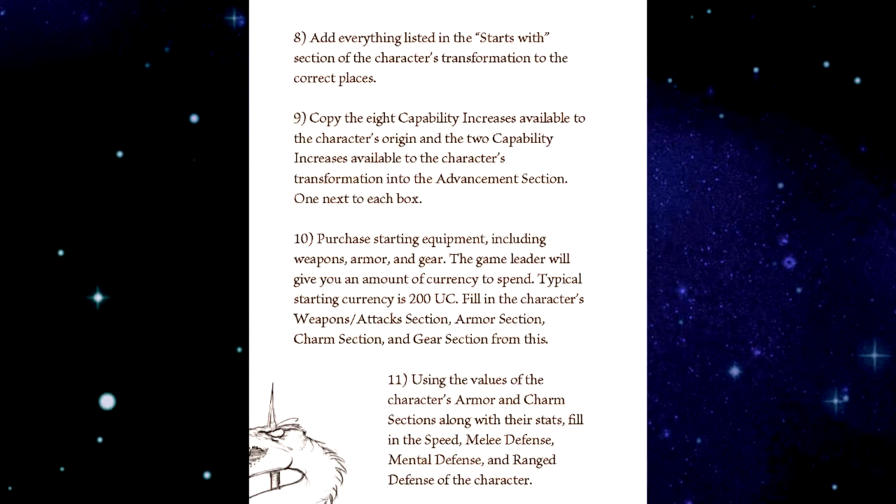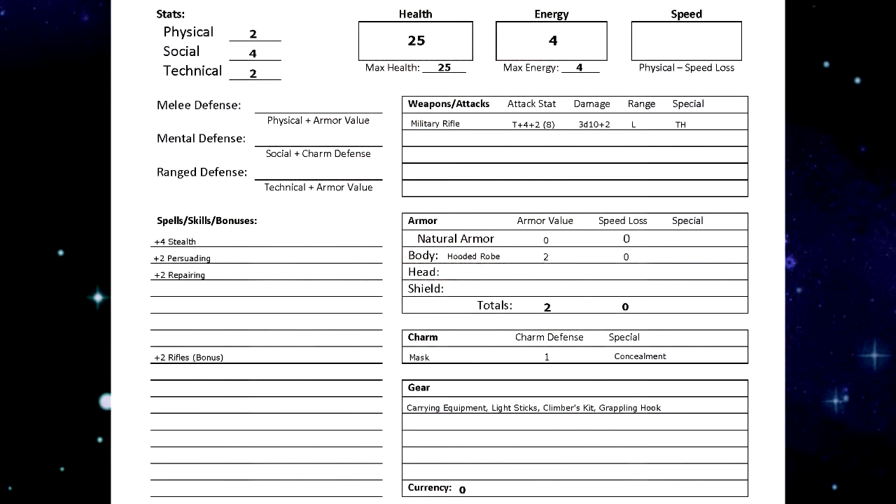Step ten: purchase starting equipment including weapons, armor, and gear. The game leader will give you an amount of currency to spend; typical starting currency is 200 UC, universal credits. Fill in the character's weapons, attack section, armor section, charm section, and gear section. I've outfitted this character with a military rifle, hooded robe, mask, and 25 UC of gear.